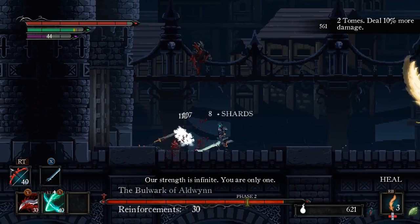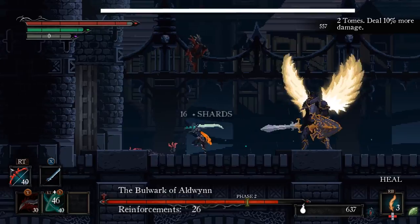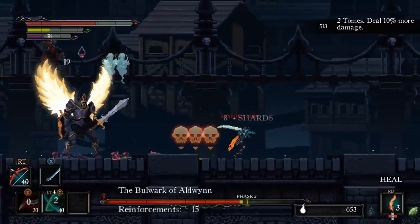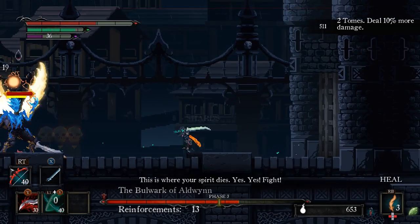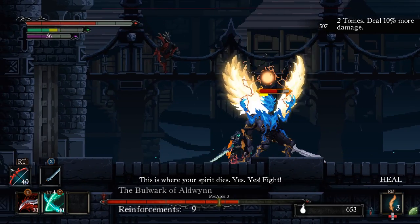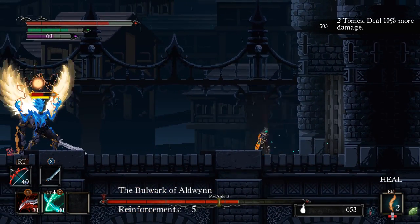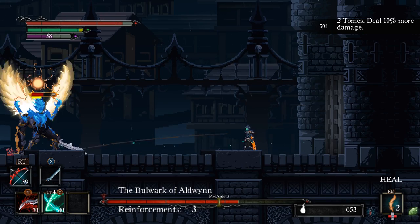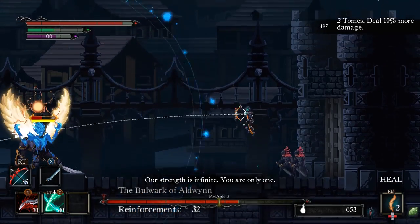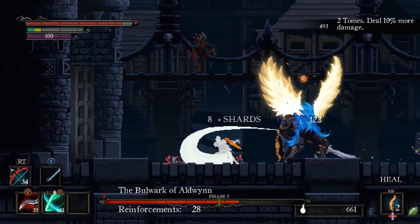When mobs of enemies spawn, try to use your special range attack to clear them out from the side of the map. Once the boss's soul comes out, attack it while keeping an eye on the yellow meter. When it's drained to about a third, dodge to the side to avoid his area attack.